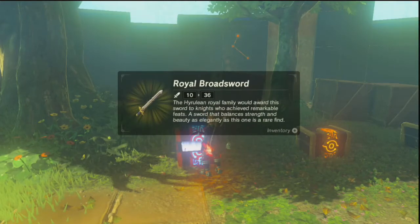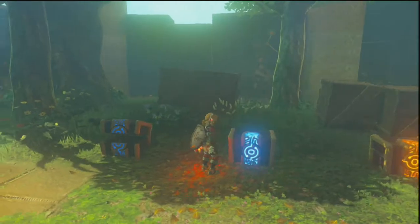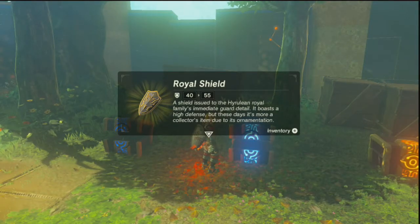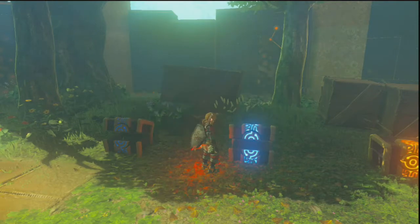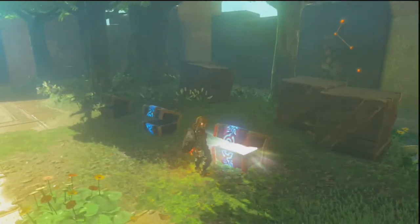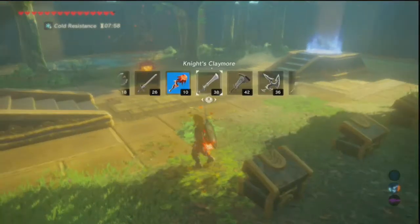I'm guessing the last leg of our journey starts off with the Royal Broadsword. Some gear, a helmet, a royal shield — a shield issued to the Hyrulean, it's supposed to be Hylian, but whatever. Hylian royal family's immediate guard detail. It boasts a high defense, but these days it's more of a collector's item due to its ornamentation. Well, I'm going to be using this thing and abusing it. Can we get a helmet? That would be great. A royal bow. So let's equip those.